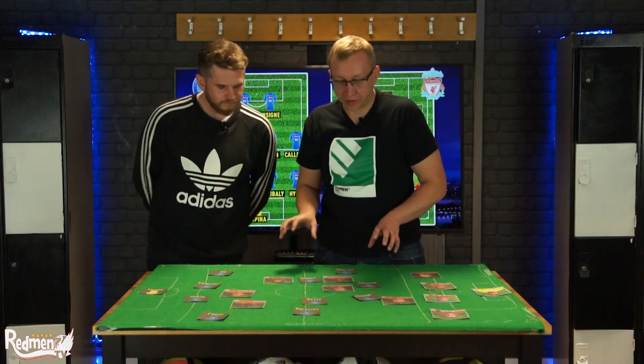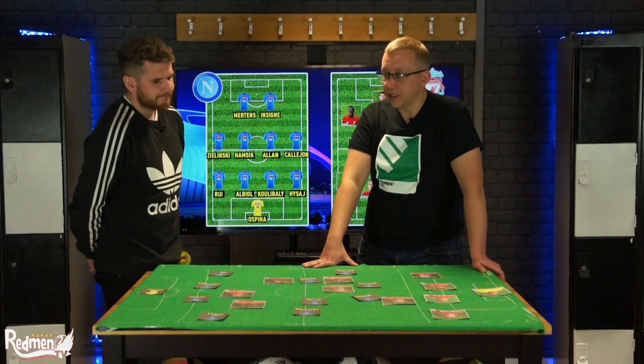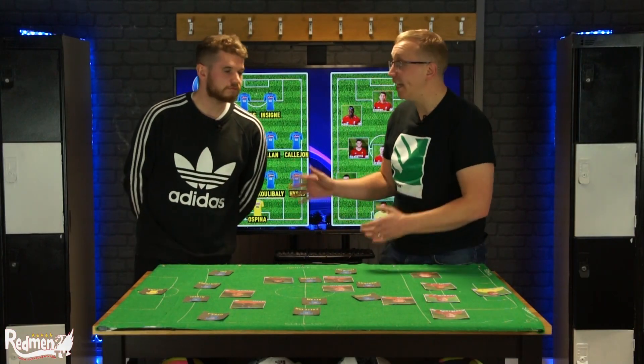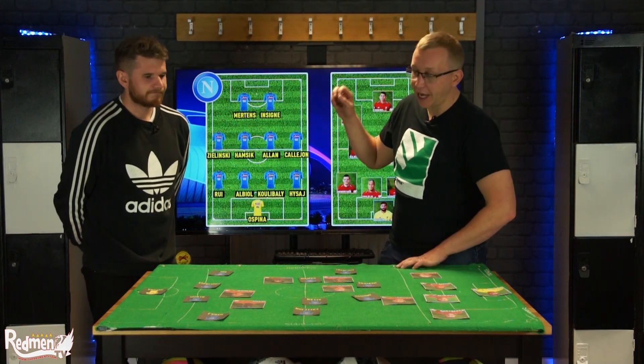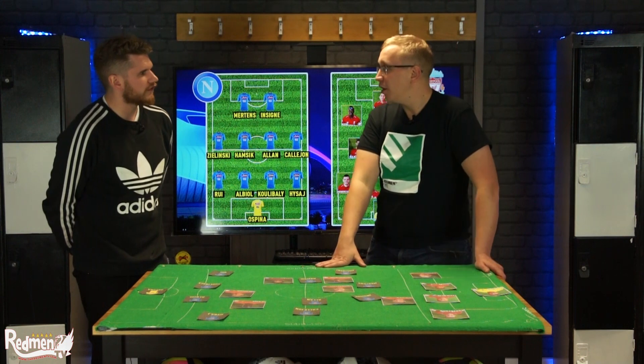Thank you very much for your insight. Let's have a score prediction from you. I think it's going to be a high-scoring game — Napoli have scored 14 goals in Serie A and conceded 10, they've been in a number of 3-2 games, so I'm going to go 3-2 Liverpool. Brilliant. Do check out Dave's channel — it's literally just Statman Dave on YouTube. He's done loads of videos on Liverpool this season as well, all top drawer — tactically very interesting.